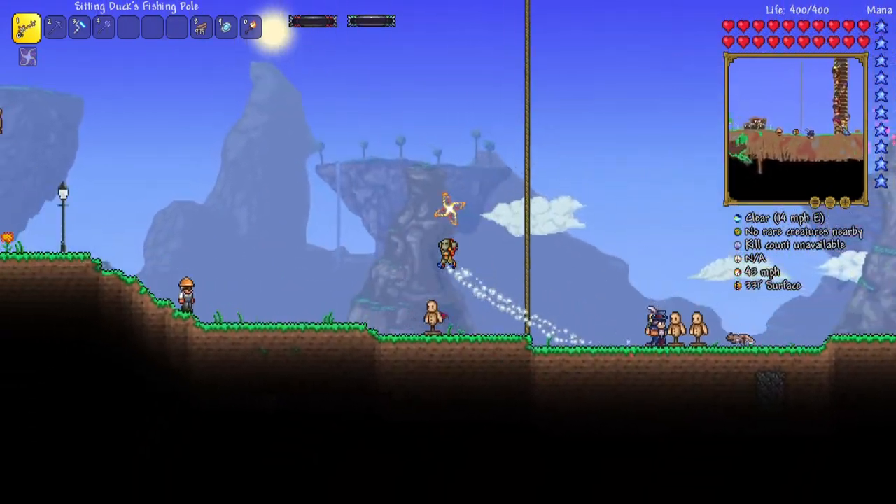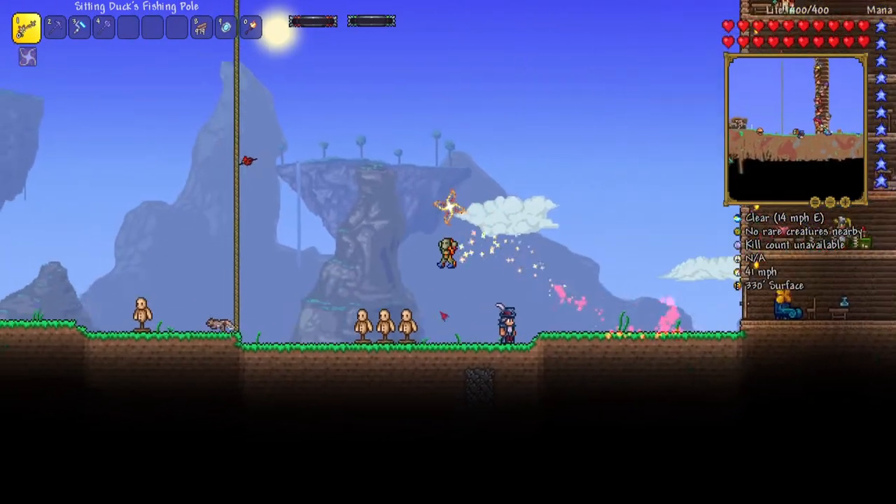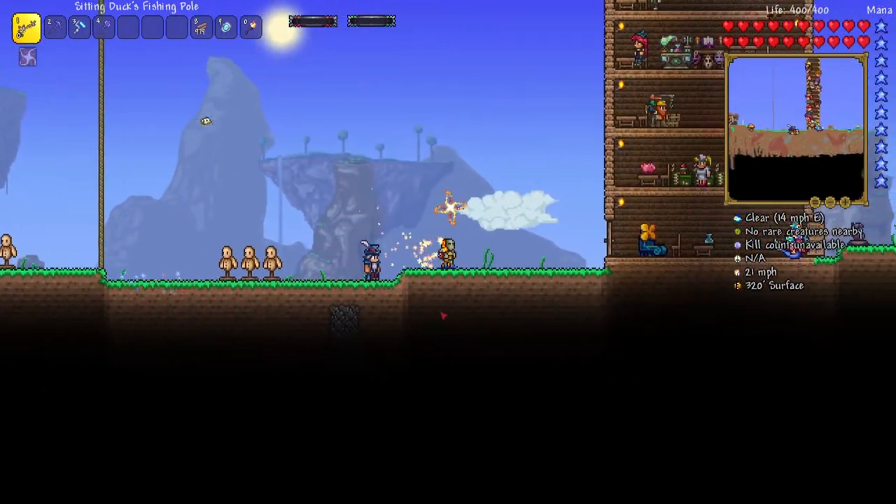Crabulon actually does drop useful stuff, despite being a fairly early game boss. He does drop some good weapons and armor, and even a good accessory, so I'm very excited to defeat him. And then finally, the Hivemind — I just want to beat to get some loot, and also spawn an Aerolite into the world. I've been practicing a lot against the Hivemind recently, so I hope it will show in the fight.